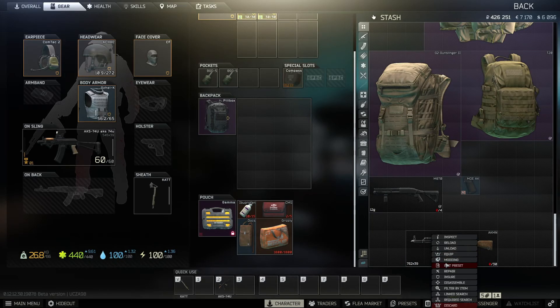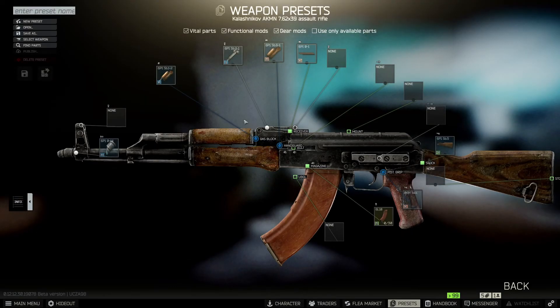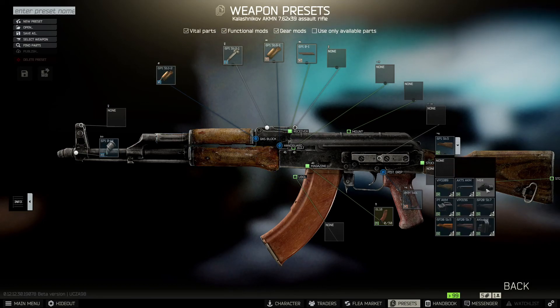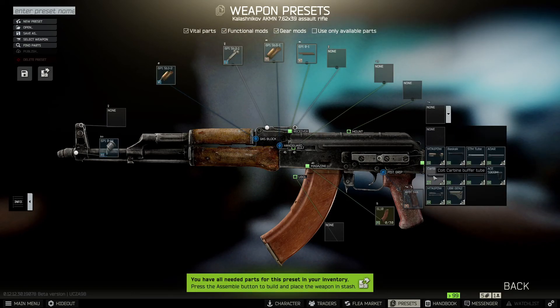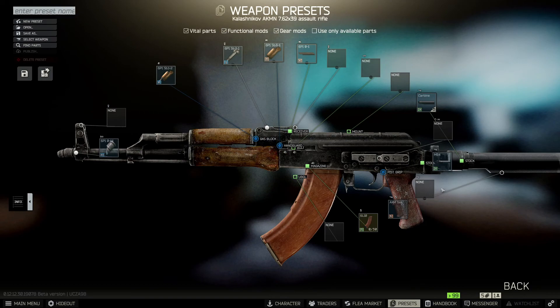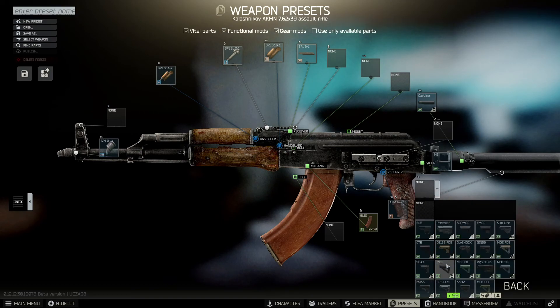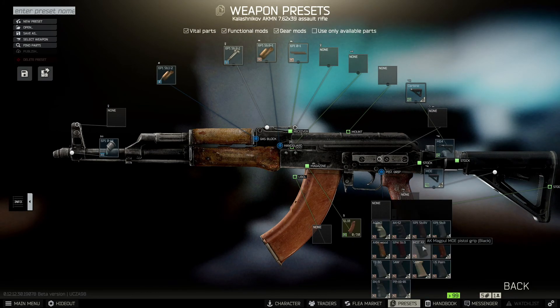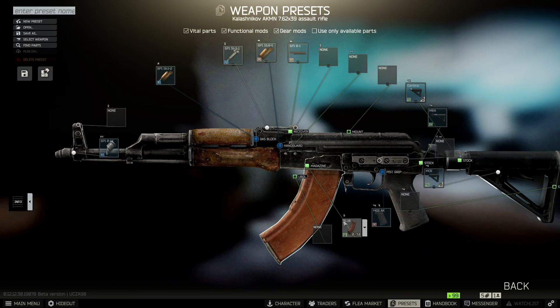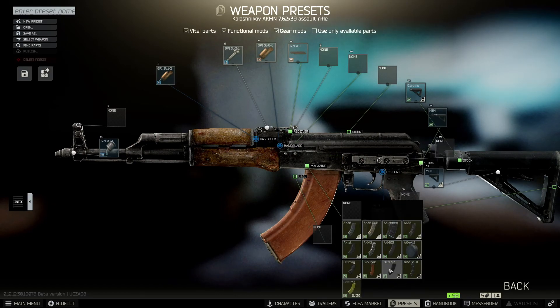Let's edit the preset. Starting from the buttstock, we'll put on the AKM ME4 buffer tube adapter, then the cold buffer tube, and on top of that the Magpul MOE carbon stock in black color. Then let's change our pistol grip — we'll be using the Magpul MOE pistol grip in black color as well. Then change our mag to a Magpul mag.